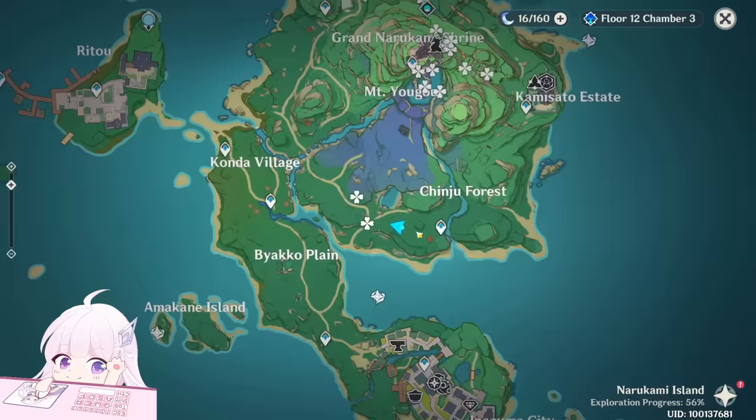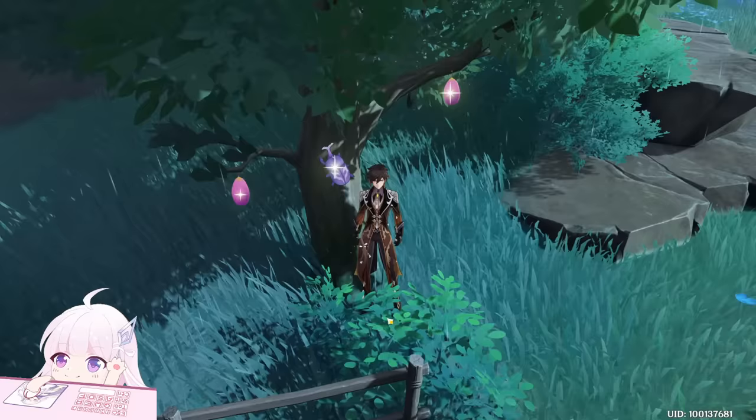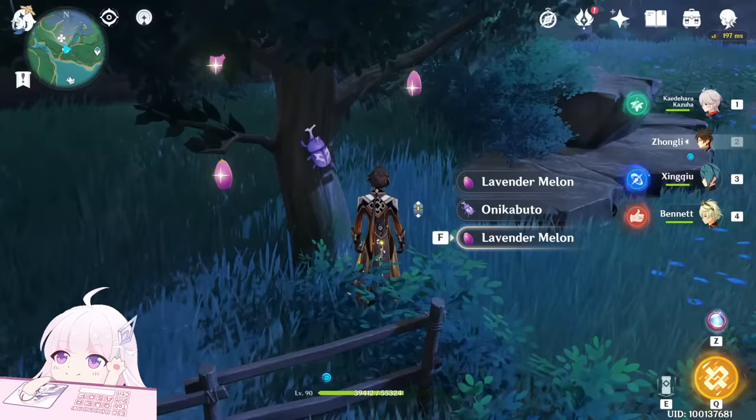The first step is to teleport to the Chinju Forest teleport waypoint and reach the starting point. I'll throw away all the onikabuto I have so it will be zero, and the final number will be the total onikabuto we get. Three, two, one, let's go.